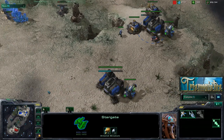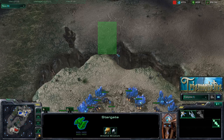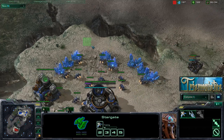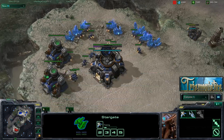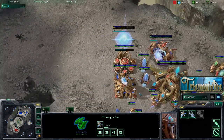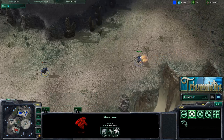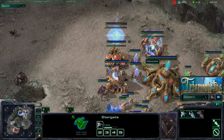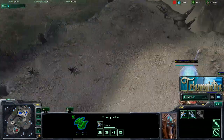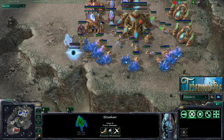I really like phoenixes, especially on this map because you can come in here and be relatively safe against the units. The only thing you really have to worry about is missile turrets. And if you get a couple phoenixes and force him to get missile turrets in his mineral line, then you can use the phoenixes for other things and be pretty fine. A reaper came up and just poked around — it didn't really do anything. At this point reapers aren't all that effective because I've got a stalker out. I'm leaving my stalker right by my mineral line.